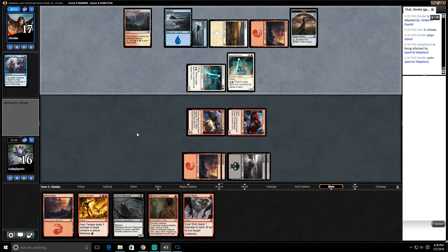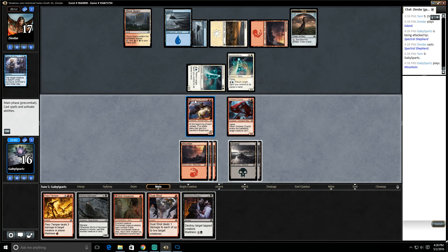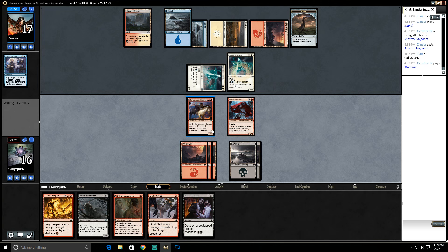Another Spectral Shepherd. We could try Murderous Compulsion but they're gonna bounce it to return it. Then we could just have Fiery Temper to kill this guy and set them back pretty far. I really don't like using a removal spell when they can just bounce it. I like that our Breakneck Rider is gonna flip if our opponent doesn't do anything. Maybe I'll just attack with both creatures — I might try to Fiery Temper one of those critters later. A 2/2 flyer isn't really something I'm super worried about.